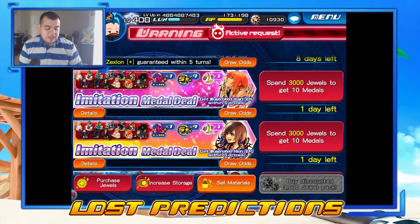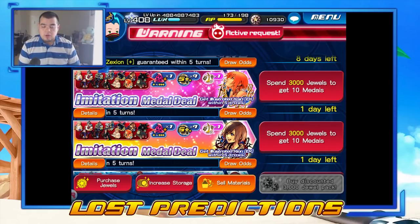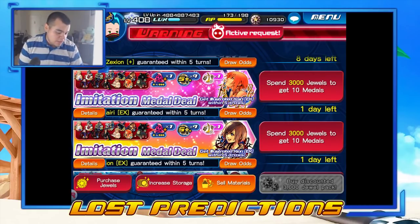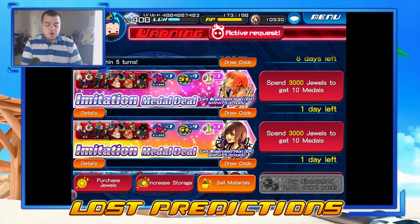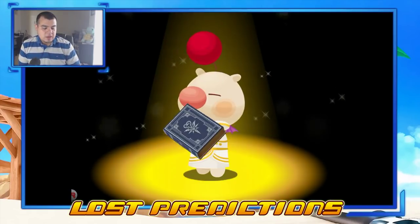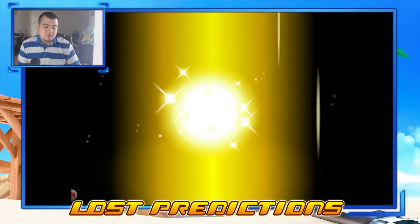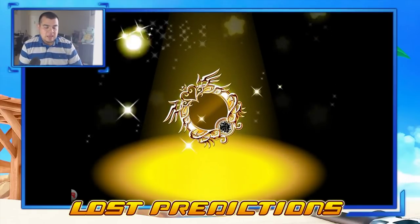I guess what I'll do is pull one on each banner — one in the Illustrated Kairi guarantee and one in the Illustrated Shion I guarantee as well. Just to see if maybe we can get multiple copy medals or at least one of the new ones, because I wouldn't mind having them in case of a potential high school challenge in the future. We'll do the Shion first. I think after this I'll have about 4,000 jewels and then whatever VIP comes out tomorrow I'll probably close back to 10.